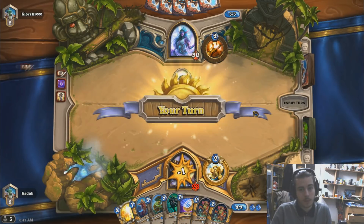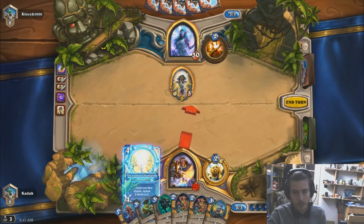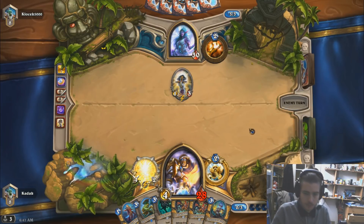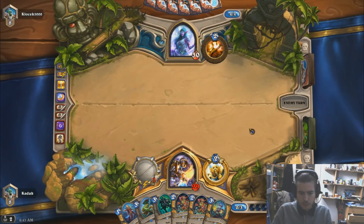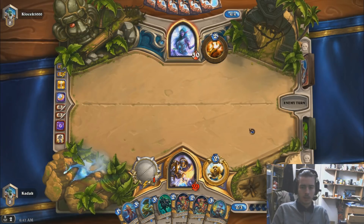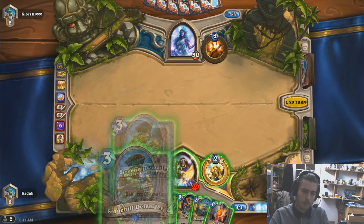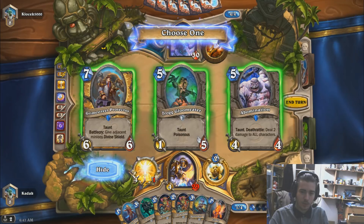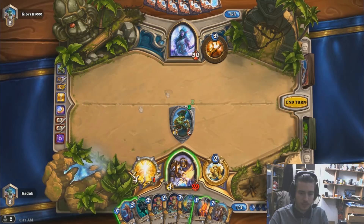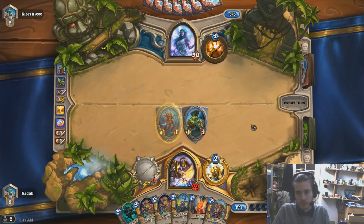He didn't play Power Ward, so we just coin and Truesilver to clear it. Now we can finally develop something. We could go Stonehill plus Righteous Protector, or just go Hydrologist into something. I like to play the Stonehill because we have zero threats in our hand right now. Not really good options from Stonehill — I'll just pick the most expensive card and Protector into that. If he plays Potion of Madness on this board, we don't really care.